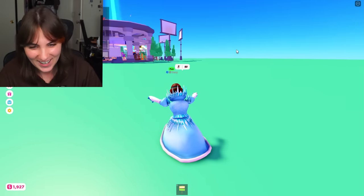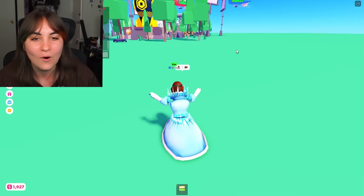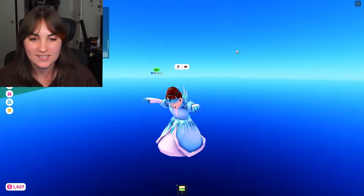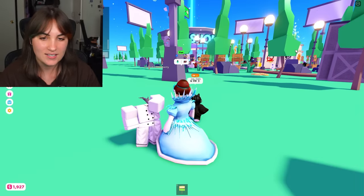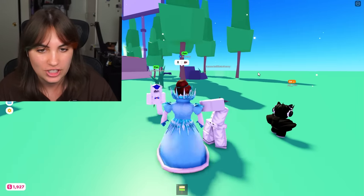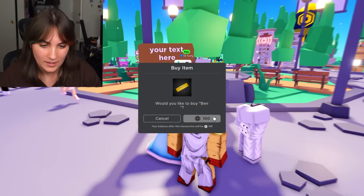I'm scamming them! By the time they go around once I've gone around three times. Oh god, I'm going off the map — gonna kill myself. I think I won! You said I lied, but I said if you could beat me and you didn't. I cheated — but I will give you Robux for participating. There you go.